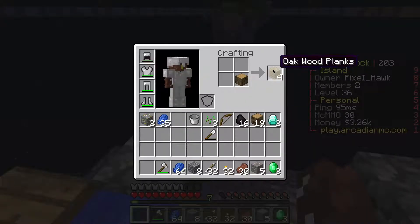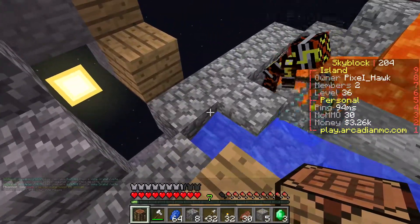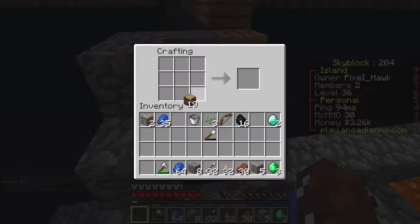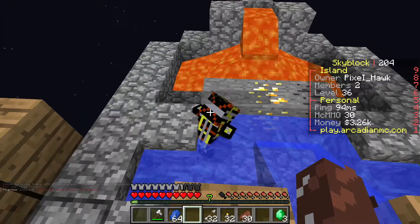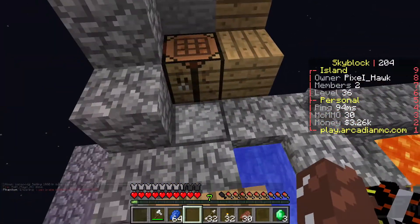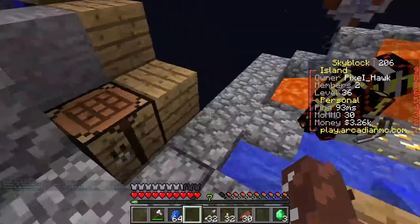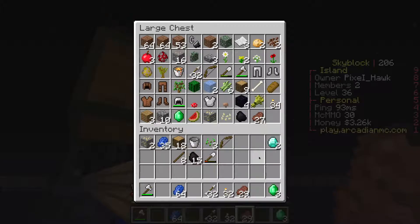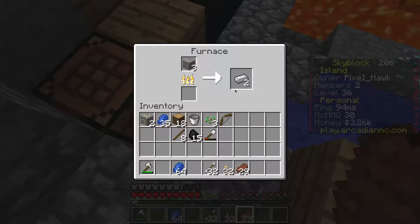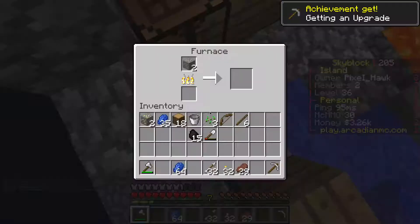I got an achievement called Benchmarking. In this series you want to also try to get as many achievements as possible. Oh really? You want to make it a thing? It's now a thing! Now we have to go to the End — I think that's one of the ones we can't do. It's better if you stand on top of this while you're mining it. I wonder if mobs spawn. It'd be cool if they did, though it would probably be bad for us.